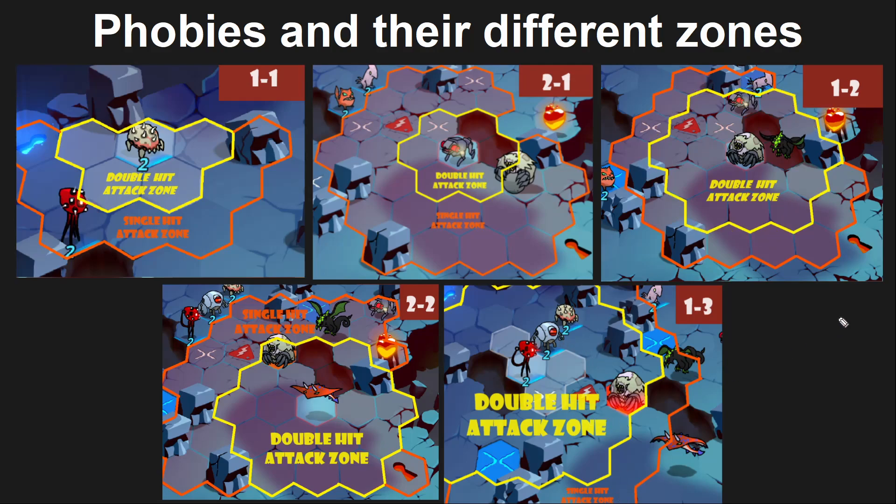This is also something we call the melee problem, or just range advantage. Ranged Phobies can stand outside of melee Phobies' zones and just attack them for free essentially. And if the melee Phobie goes in, it will likely get surrounded and die. That is the big problem with melee Phobies and why they are usually worse than ranged Phobies in a lot of cases.